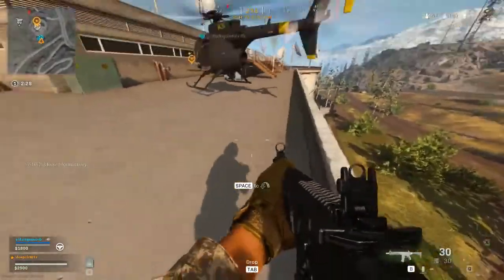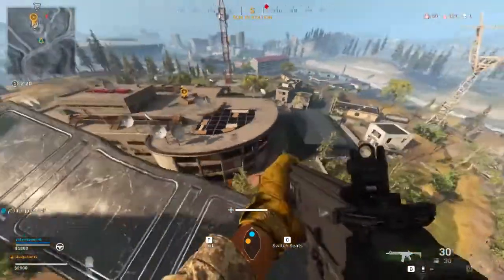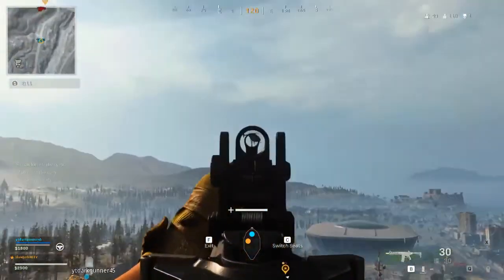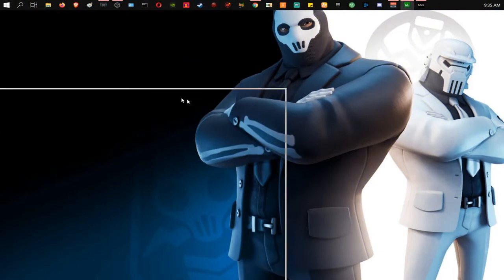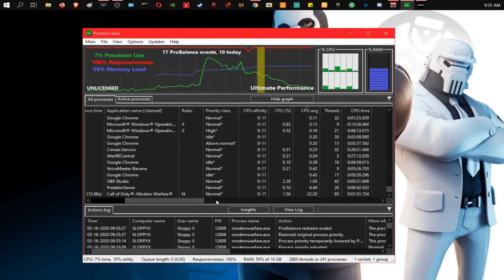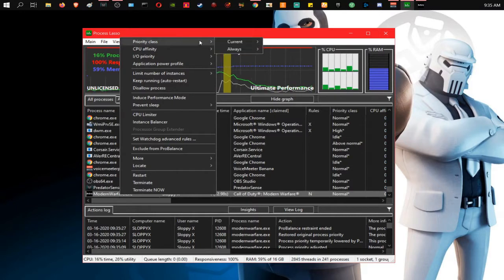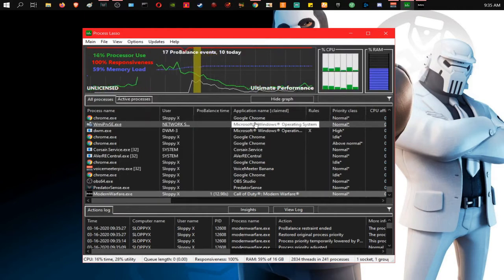Once you start the game, you're going to use another program to force the game to run on normal priority. The game forces itself to run at high priority, and when it does that it crashes after a few minutes if you have a weak CPU. You're going to download a program called Process Lasso. Once you download and install it, look for Modern Warfare EXE. Right-click on it, go to Priority Class, go to Always, and set it to Normal priority. This forces the game to run at normal priority and stops it from crashing.